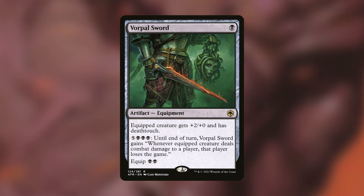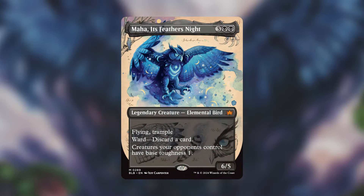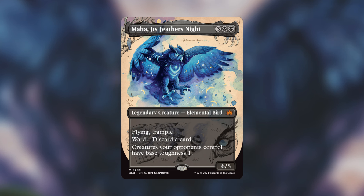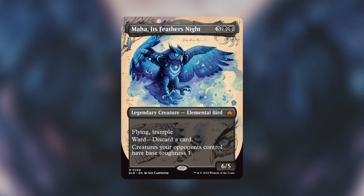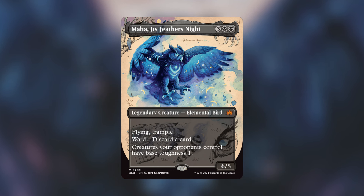You don't technically have to go Voltron with this commander, but I feel like it's a good fit — creatures are dying, you're swinging uncontested, and you can go for commander lethal with a couple of players. That's going to do it for me. Thank you for watching this video on Maha, It Feather's Knight. This is a powerful commander — I feel it may be better in the 99, but as a commander it can be quite strong. I'd love to hear your thoughts down below. Do you plan on building it yourself? Make sure to like, share, and subscribe. Thank you for stomping by.